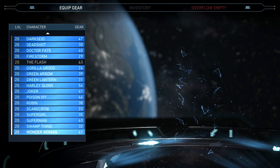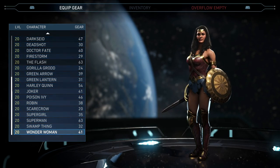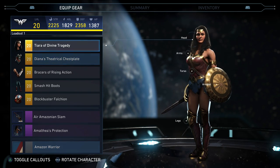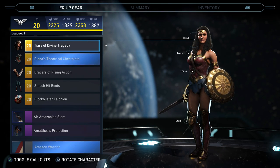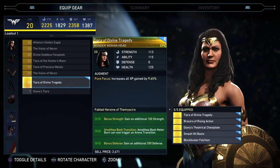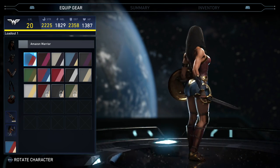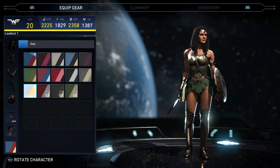Welcome back to more Injustice 2. A lot of people asked to see the Wonder Woman multiverse and how you unlock the movie outfit. I already did that and I'm gonna show you her character ending in a minute. I'll also show you what the multiverse was like — you battle a bunch of enemies and get gear at the end. I chose a shader and I'm not sure if this is the one from the movie, but this is what the outfit looks like. I'm not sure if it'll be available after the multiverse goes away.